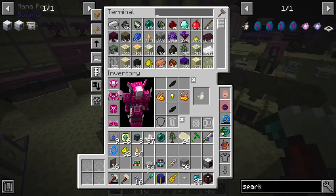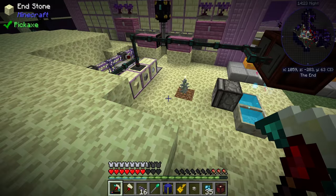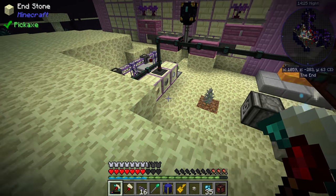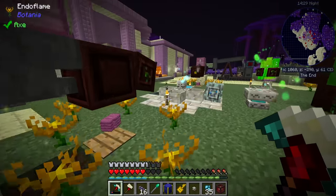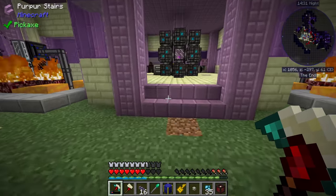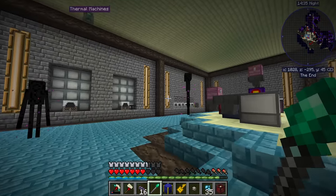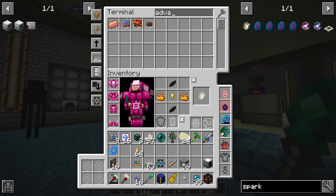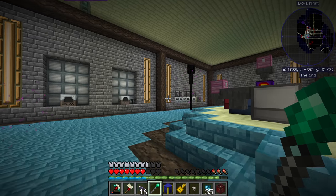Of course this system only works if we actually always have glowstone in this compacting drawer, so it's possible it might break down at some point — but we'll fix it if needed. Let's see if we have what it takes now to request advanced circuits. If I want 10 of those — looks like I can. Clicking start, the machines get going and because of their overclocker upgrades they get going very quickly.